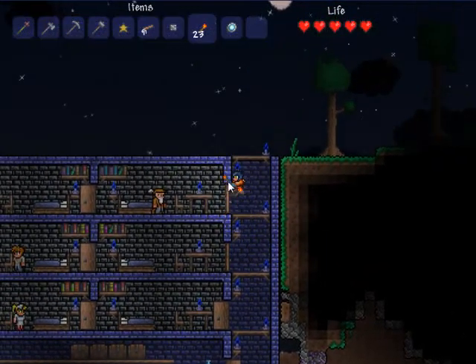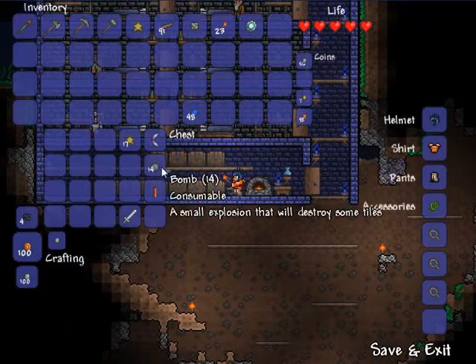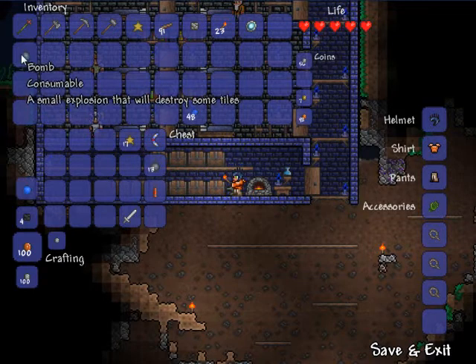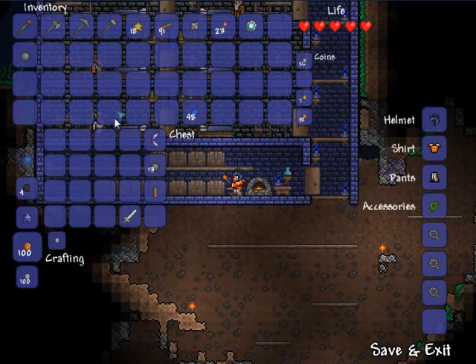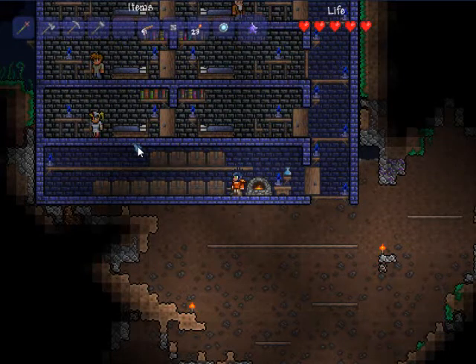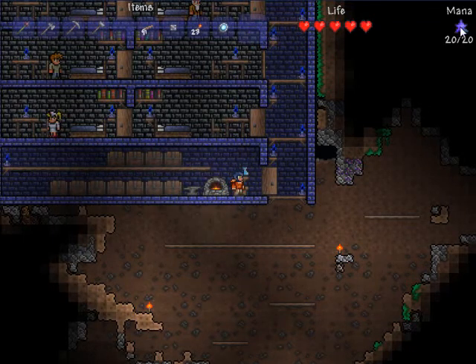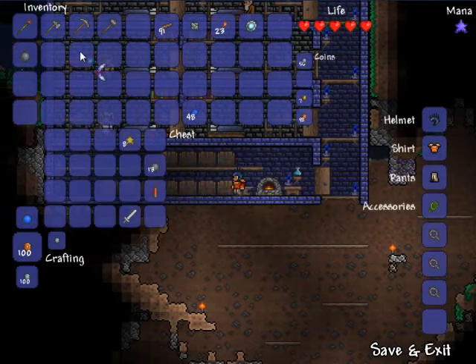My merchant moved in over here, and I can still move in one more NPC, which is why I need my bombs in my inventory. I can finally use my fallen stars to make a mana crystal — it's very exciting to get these at first. I no longer care about stars on my main character, but you get a mana crystal, eat it like a potion, and you get mana. I can't use it yet since I don't have anything that uses mana.